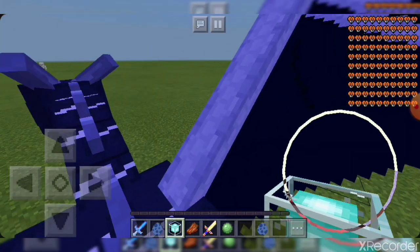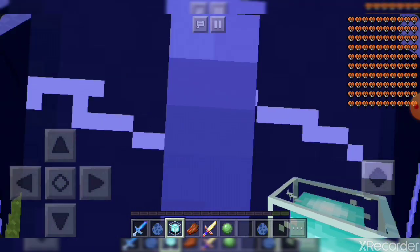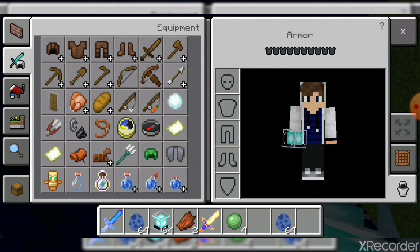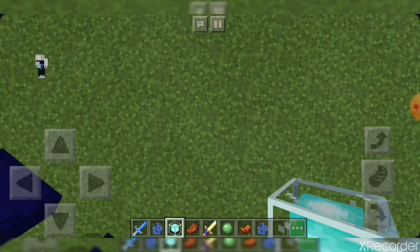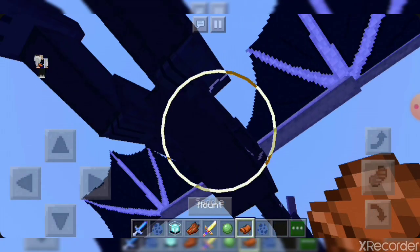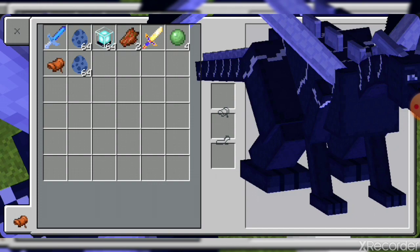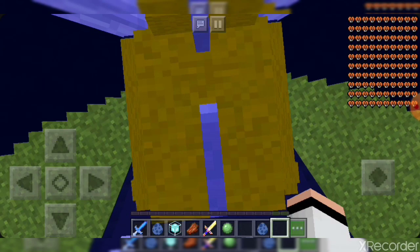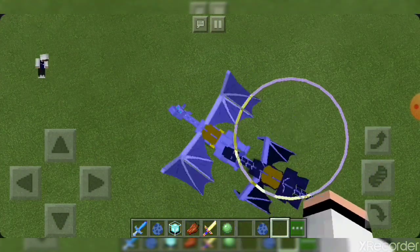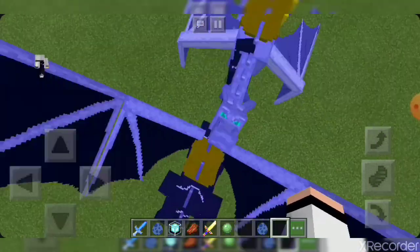I've got a freaking lightning dragon and a water dragon, because you can't forget about that boy. You need to get a saddle, because you can't just get on your dragon — you actually have to have a saddle on it, which makes you feel like an actual dragon rider. They look absolutely amazing.